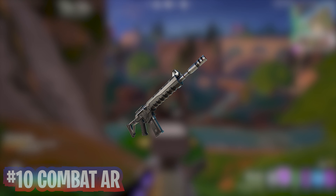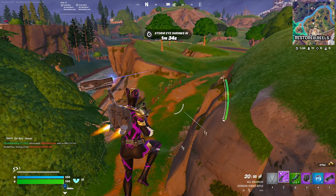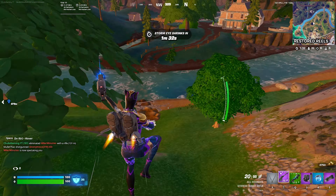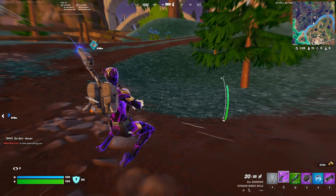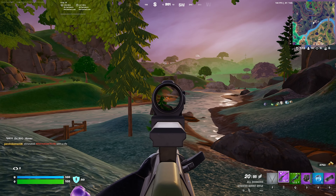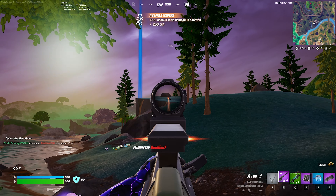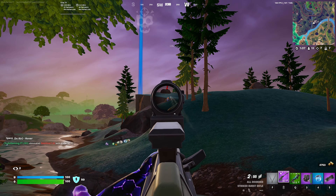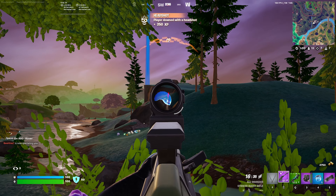Swooping into number 10, we have the Combat AR, which is a returning weapon from last season. This was my favorite AR from Season 3, but it's gone to my least favorite out of all the ARs in Season 4. I will use this weapon off spawn, but ones that are mostly found don't have any scopes and the recoil on them is crazy. I would much rather pick up a Striker AR because the recoil is less, or the Burst AR because it will most likely already have a scope on it with little to no recoil.